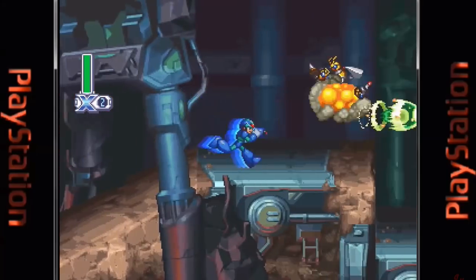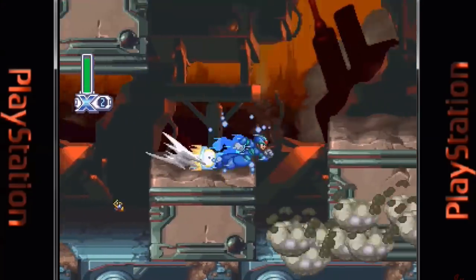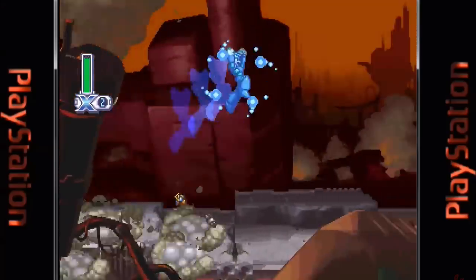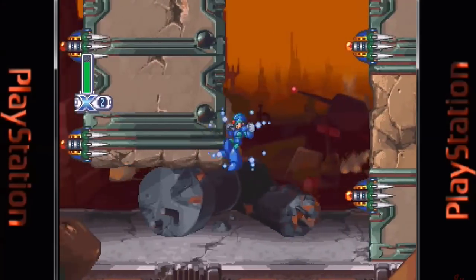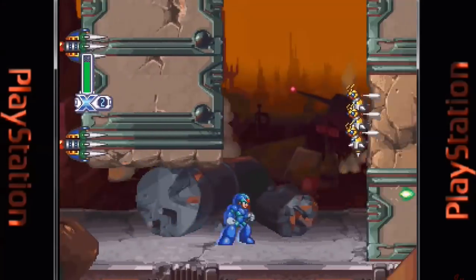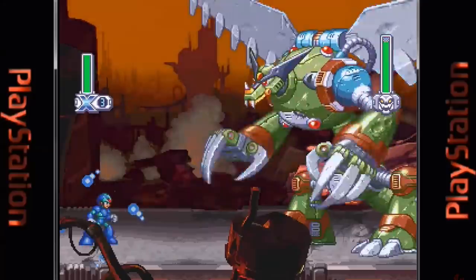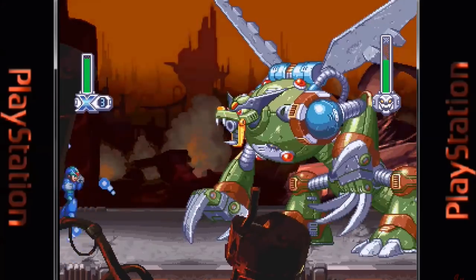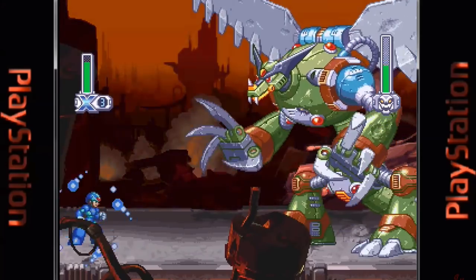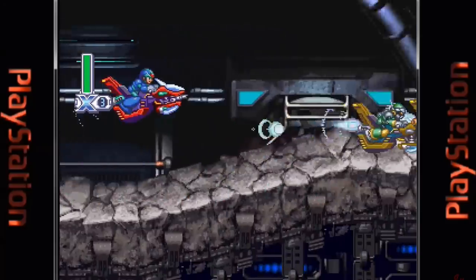Mega Man X4 was released in 1997 for the PlayStation and Sega Saturn. This was the first Mega Man game to be built from the ground up for 32-bit systems, which allowed them to use a higher quality art style and audio, along with a game saving system. The game also features full motion video animated cutscenes and separate campaigns for both Mega Man X and Zero. The game takes place in the year 21XX, just after the events of Mega Man X3, where a new reploid anti-maverick military force has taken over led by the General.